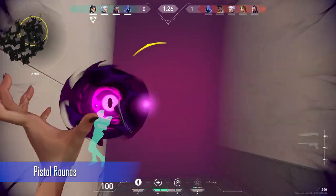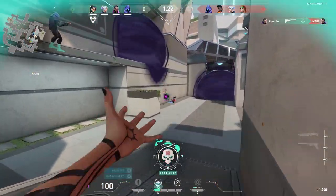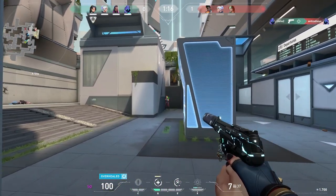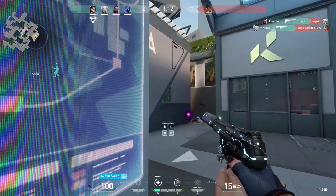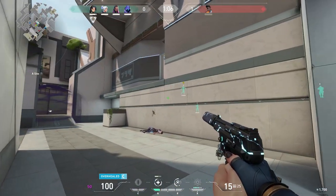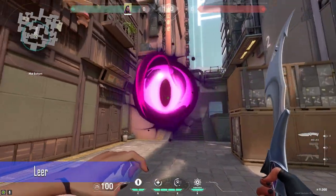Let's first talk about her pistol rounds. I think that Reyna is the best in pistol rounds. After you get a kill you can use your heal to get 150 health, which is more health than you can get by just buying armor in the first round. So I would recommend to not buy armor — buy a Ghost, a Leer, and a heal. If you get a kill, just heal up and be a tank.